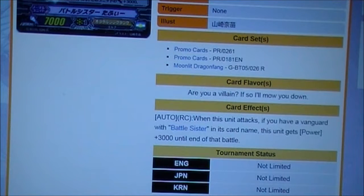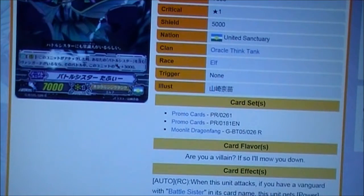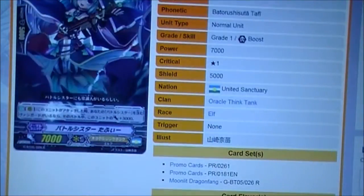When this unit attacks, if you have a Vanguard with Battlesister in its card name, this unit gets power plus 3000 until the end of the battle. It's a pretty cool card, to be honest — pretty simple. It becomes a 10000, pretty much. That's what it is.